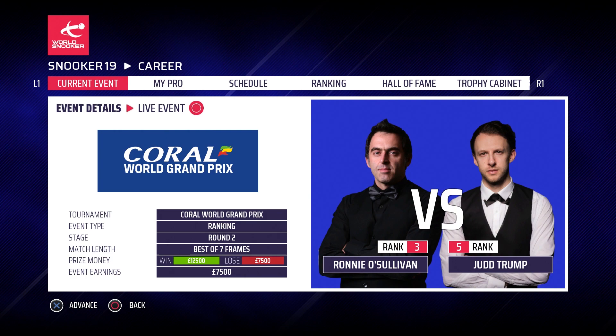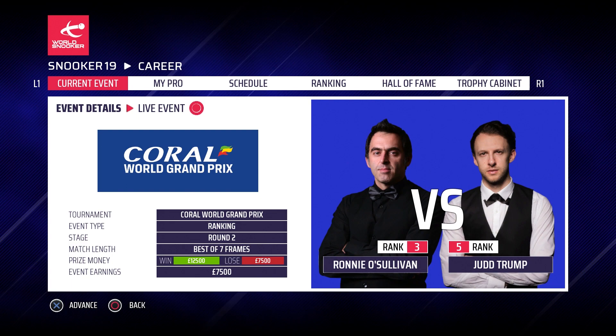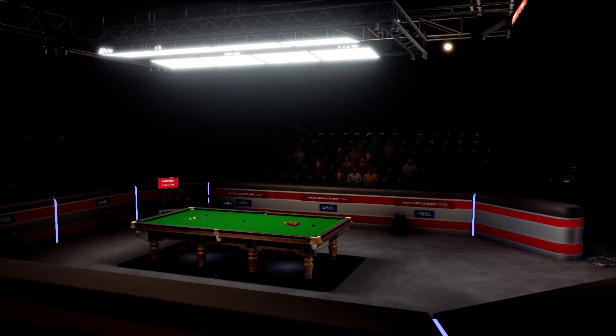Hey guys, welcome back to some more Snooker 19, and part 60 of our Ronnie O'Sullivan career mode. Today we take on the ace in the pack, Judd Trump, the world champion, defending champion here at the Coral World Grand Prix. We beat Ali Carter in the last episode 4-0 and we're looking to continue the resurgence of form because we have been struggling of late. We haven't beaten a top player since Mark Williams in the final of the Champion of Champions.